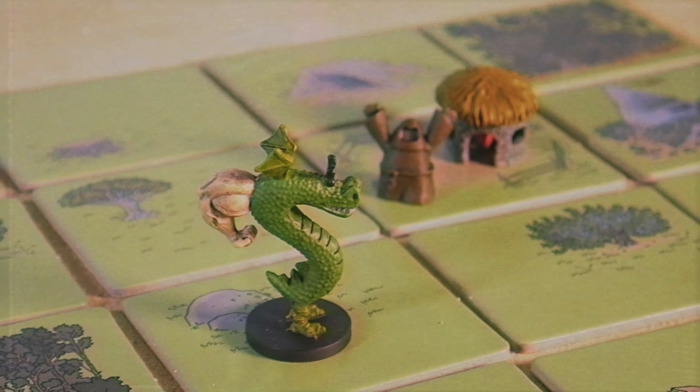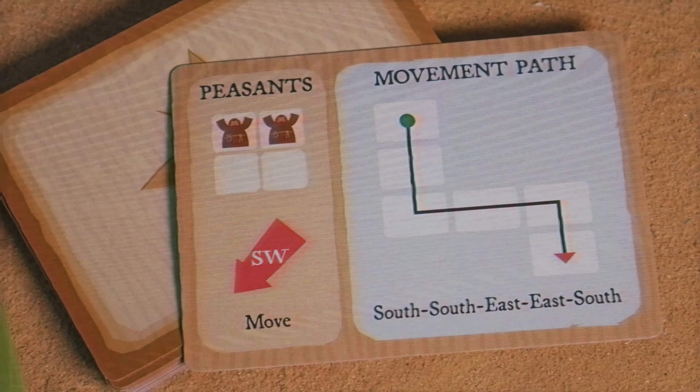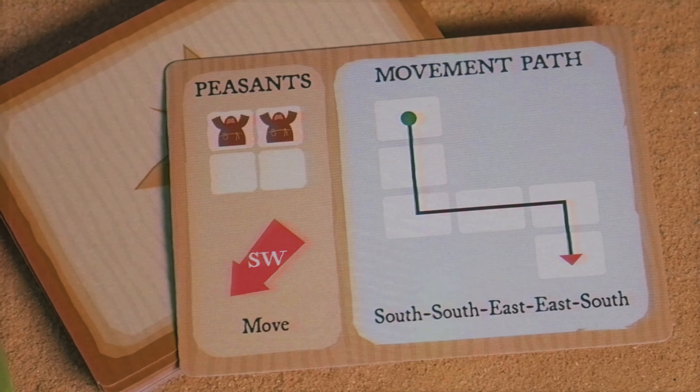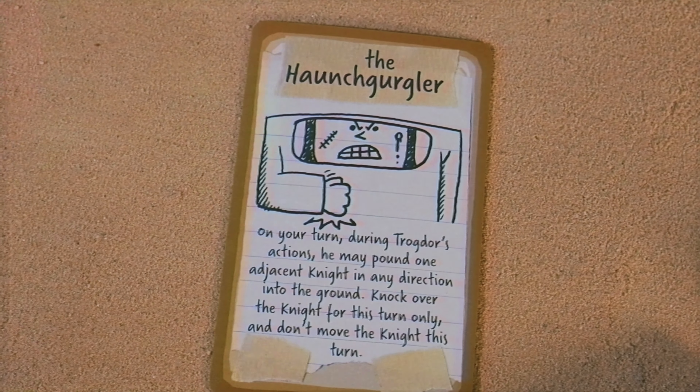Let's talk a little bit about the gameplay. You have Trogdor, and this is an entirely cooperative game — one to six players, which yes, includes solo play — because the villains or opposing bad guys in the game are AI activated. All of their movements are activated by a card, but we'll get there. You're taking Trogdor on each one of your turns. You have a character with its own ability — I'll let you guys take a look at the abilities if this seems like the kind of game for you.